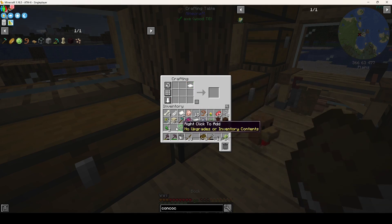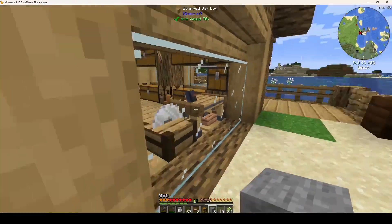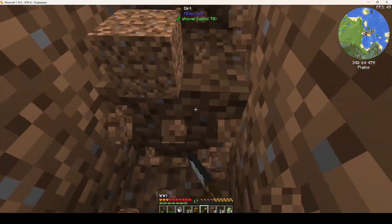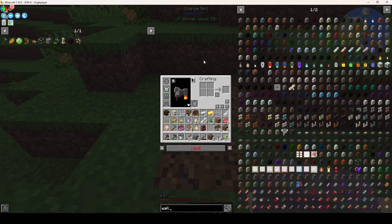There we go — we have six books! I feel like we should make a grave for Timmy, so we're gonna get a chest. I need some coarse dirt too — it's gonna be buried on top of his friends. Let's see, maybe we can do like a stone wall.